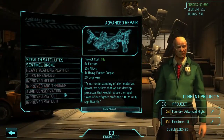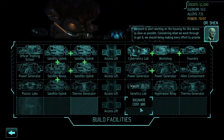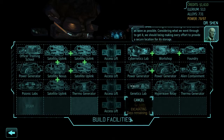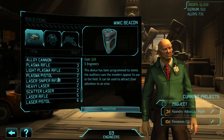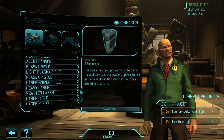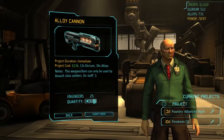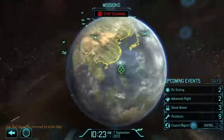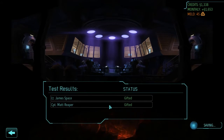We need to start working on the housing for this device as soon as possible. Shit, I haven't excavated it. We should be making every effort to provide a secure location for its storage. I need heavy plasmas. Actually, I only need two alloy cannons. Done. Round of psionic testing is complete. Both James, Captain Australia Space, is gifted - as is Captain Matt Reaper.